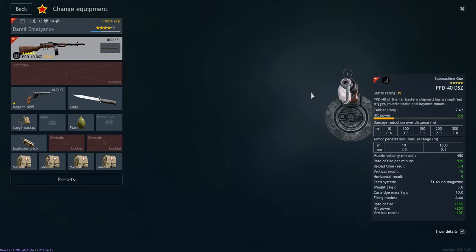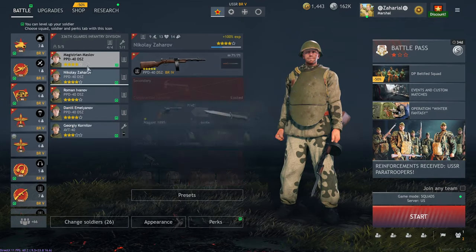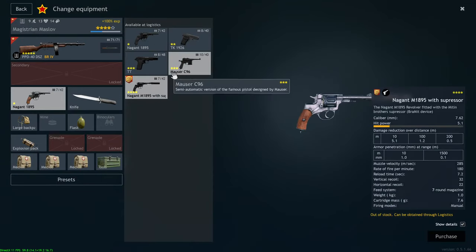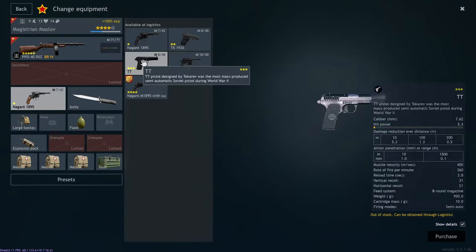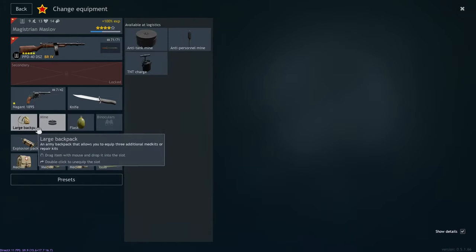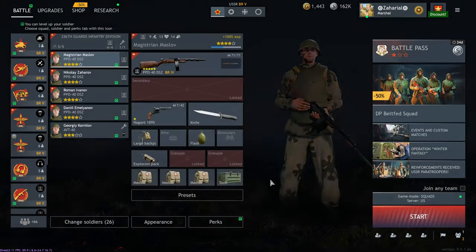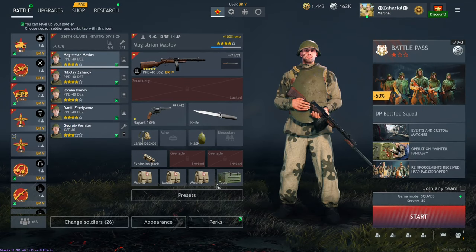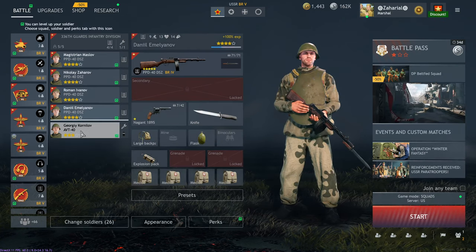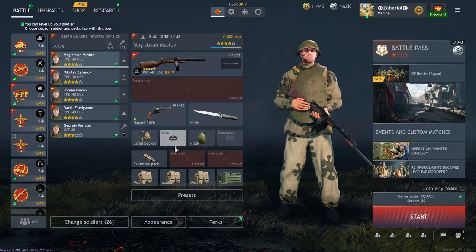It's doing about 6.6 damage a shot. This is how I have mine kitted out. Admittedly, I haven't run them a ton lately because I've been running a lot of the newer Soviet stuff, but you could give them whatever pistols you wanted. I give them flasks, and it's probably worthwhile to give them mines. They came with large backpacks. The reason this guy has a toolkit is back in the day when Berlin was still a campaign, I used to run these to support a friend who ran a tank.